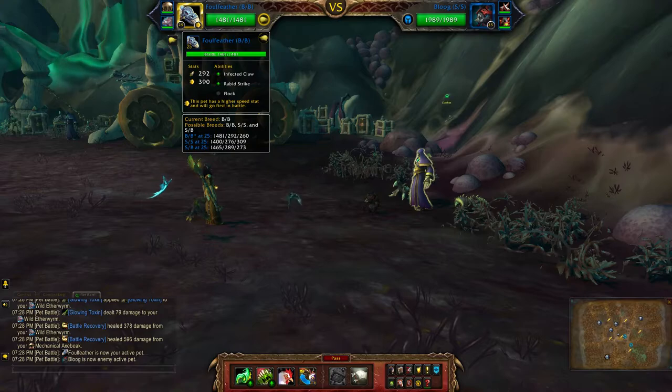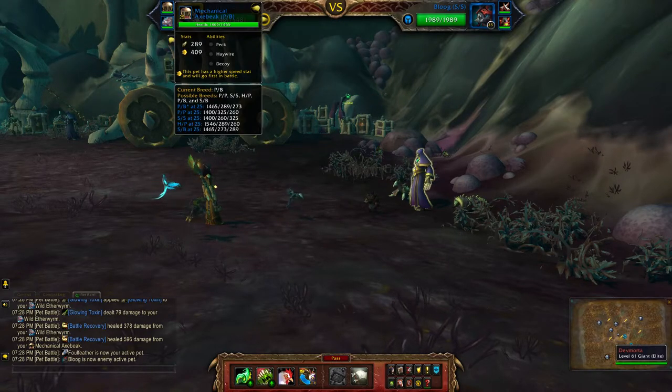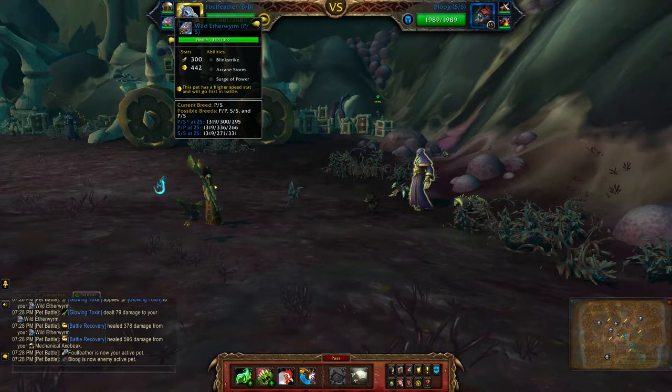For my flying team I'll be using Foulfeather, which is a double balance breed, Mechanical Axe Beak, which is a power balance breed, and the Wild Aether Worm, which is a power speed breed.